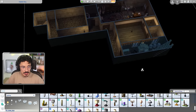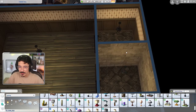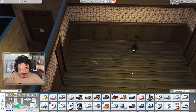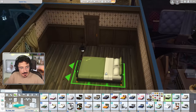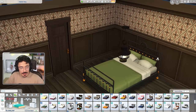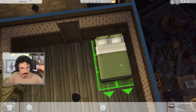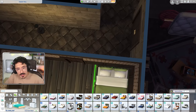Moving on then. I think where we're going to start is on the butler's bedroom itself, so we can just get a feel for things. And then I'm going to have a little think about what I want to put in these two other rooms as well. So I want to make this into a bit of a space for him - maybe a little kitchenette and a small little living room as well. I think that could be a nice vibe. I'm going to use the wrought iron bed - yeah, I'm going to go for that one.